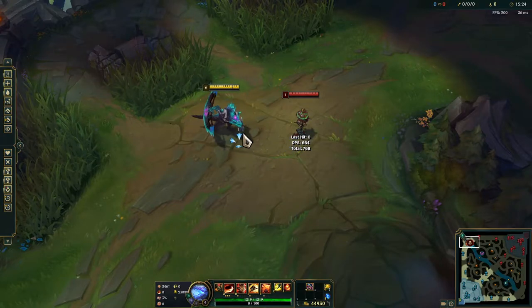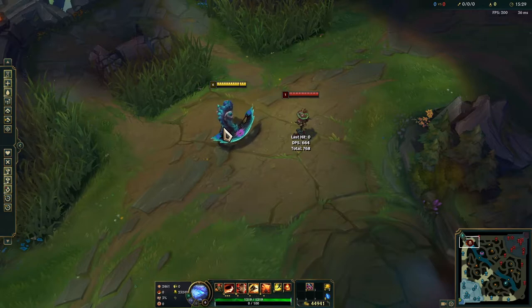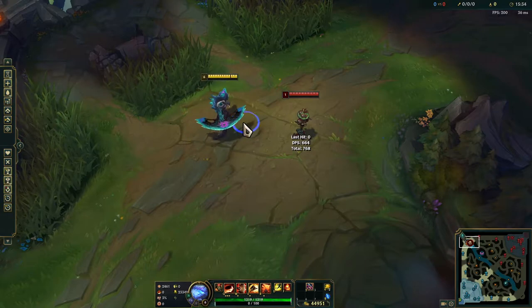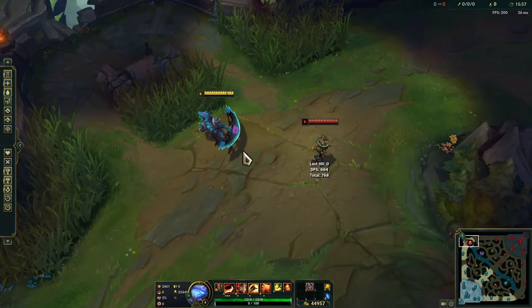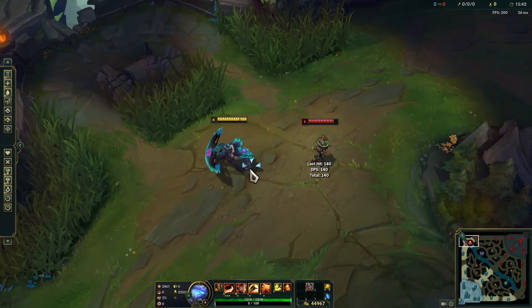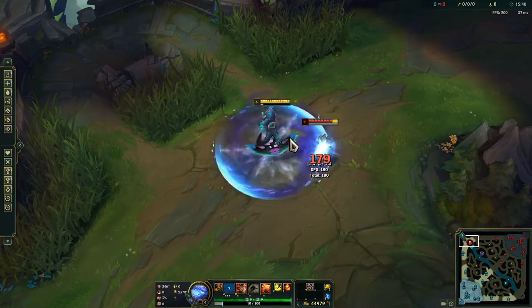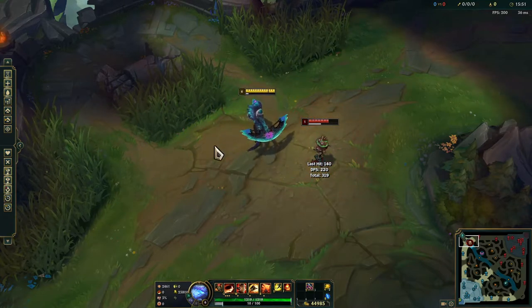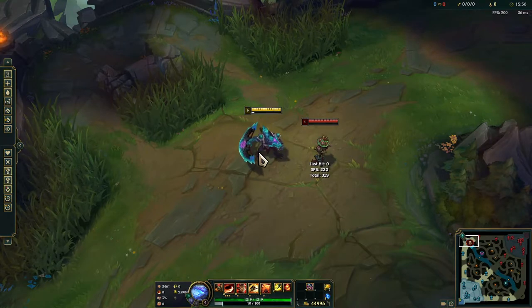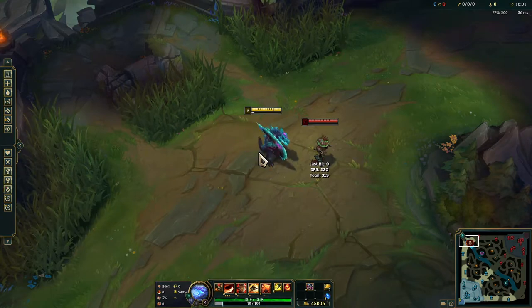The first thing we're going to be taking a look at is the input buffering combo between Wardrinker and his Q. Now, with other item actives that we're going to be looking at, only Wardrinker works with this combo. Essentially what the combo is, is overlaying both abilities together. With Wardrinker, we activate it and get a quick AoE spin that deals damage and heals you, and Renekton's Q pretty much does the same thing. The idea is to overlay both animations on top of each other so we get two instances of damage right away, rather than one after the other.